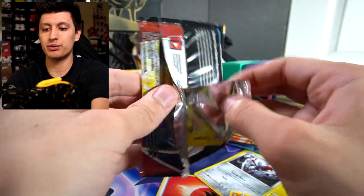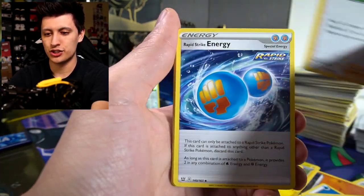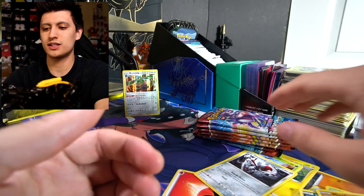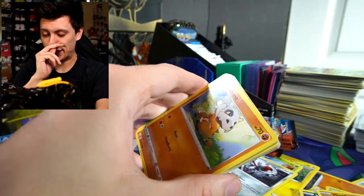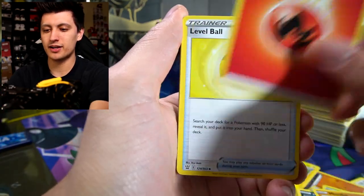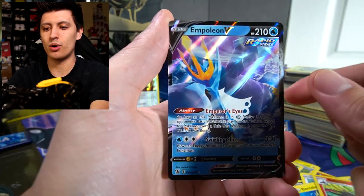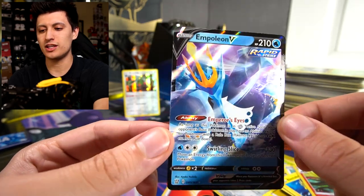Hopefully we can pull some cool V-Maxes — there are some really cool ones in this set. Rapid Strike Pack 1: Water Energy, Dewpider, Cheryl, Rapid Strike Energy, Yamper, Murkrow, Salandit, Bellsprout, Minfoo, Silicobra, a reverse, and a Vivillon — nothing too crazy. Pack 2: Fire Energy, Level Ball, Spewpa, Gliscor, Cubone, Murkrow, Tepig, Honedge, Electabuzz, Salazzle, and an Empoleon V — really cool looking with that holo effect!